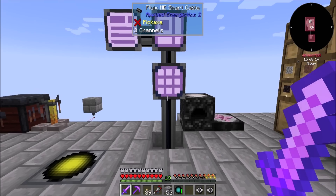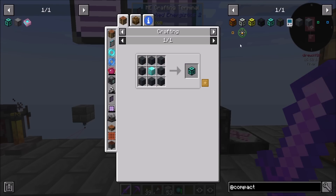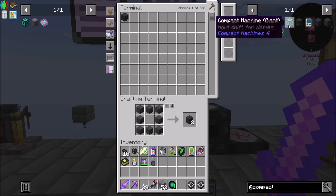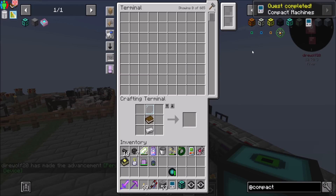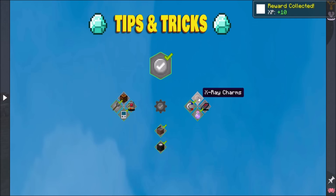Alright, let's jump right into it. I should now be able to make a compact machine. I think I might start with the giant one — netherite, while not hard to get, I'm going to hold off. Polished needs a bunch of this. So we're going to want eight of these and one of these. And then we're going to want the personal shrinking device. Quest completed — Compact Machines! That's tips and tricks. Personal shrinking device is in there too.